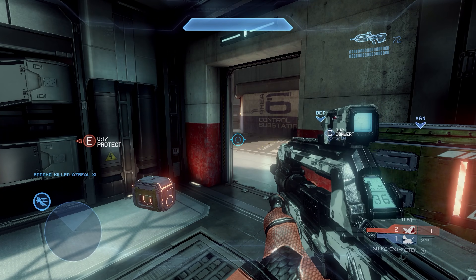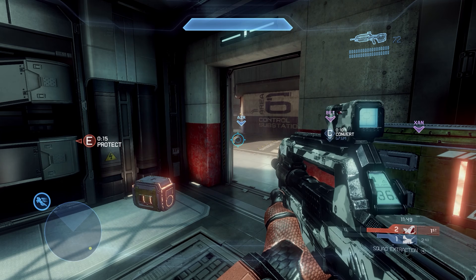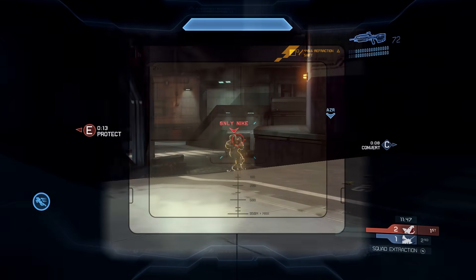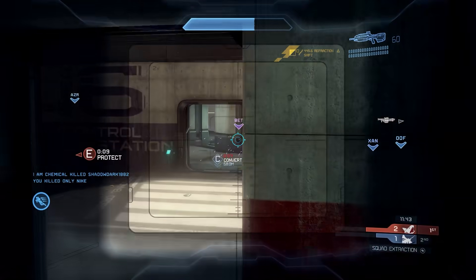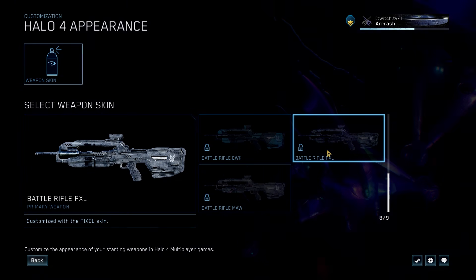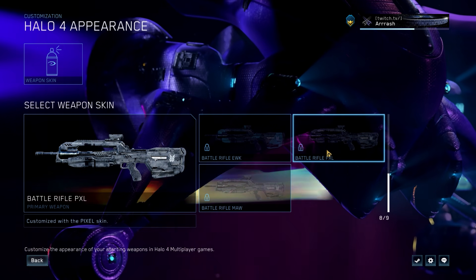There's also Pixel Perfect, which is a combination of the Brain Burst and Quattro King challenges. You're going to have to earn 500 headshots in matchmaking games, and then win 15 ranked matchmaking games in Halo 4. This will get you the Pixel Battle Rifle skin for Halo 4.